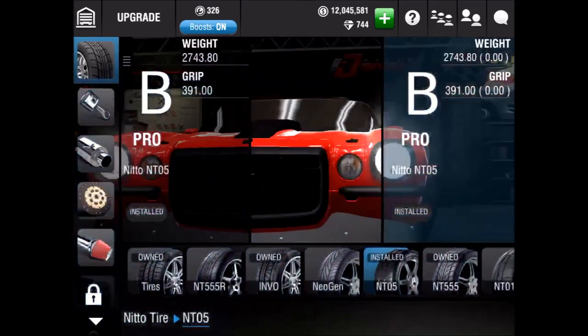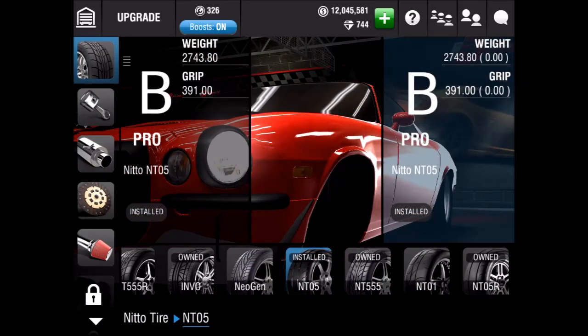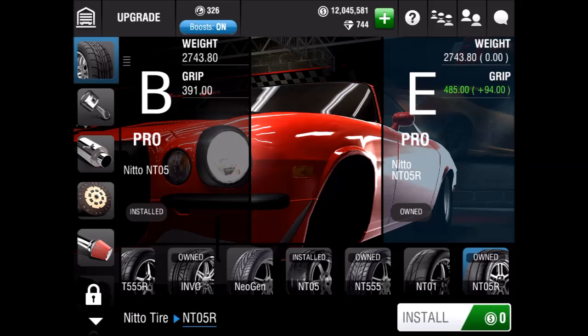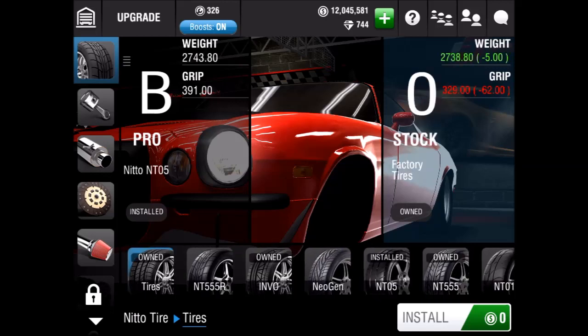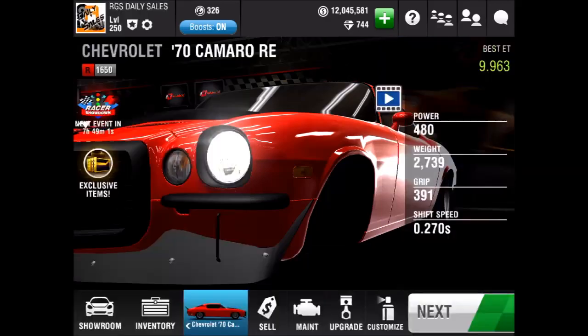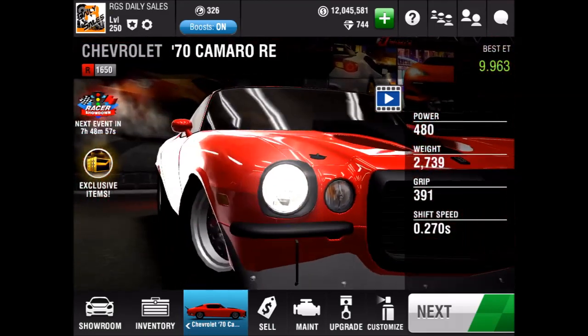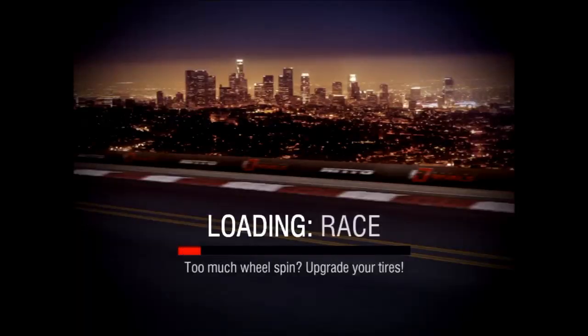I installed a bunch of different tires on this car because you can kind of control the way this car drives. I have it right in the middle. Pretty much the max tires make the car launch the same as the top full dragster, which makes it super inconsistent — well, actually more consistent, but the times are bad. Then you have these tires which just make the car unlaunchable, at least in my opinion. So I decided to be somewhere in the middle, but I really do not like the way this car drives. I do not like this car, period.